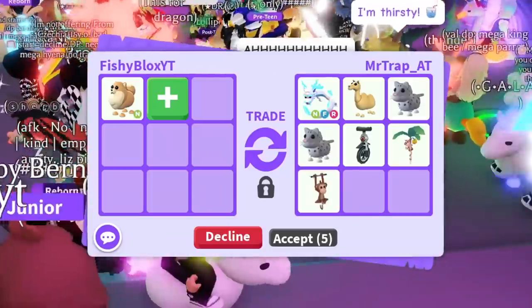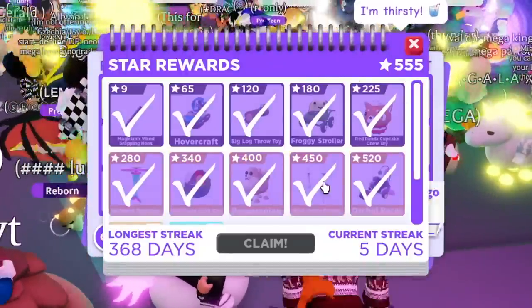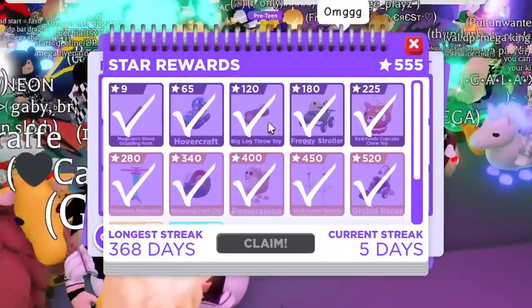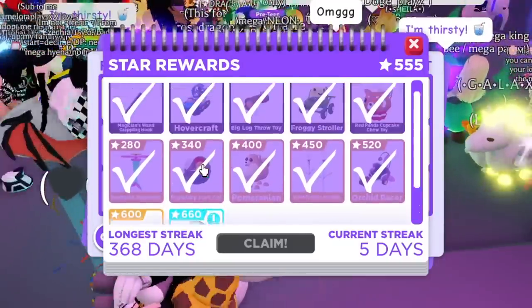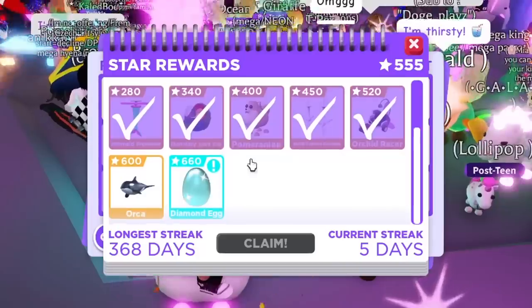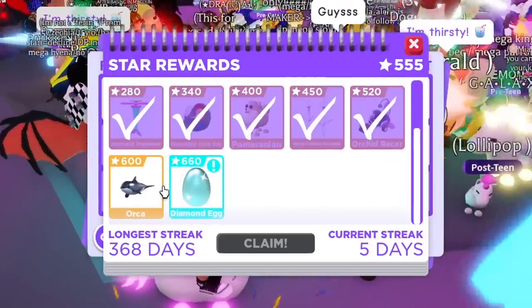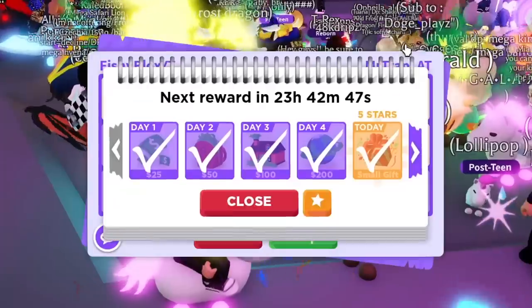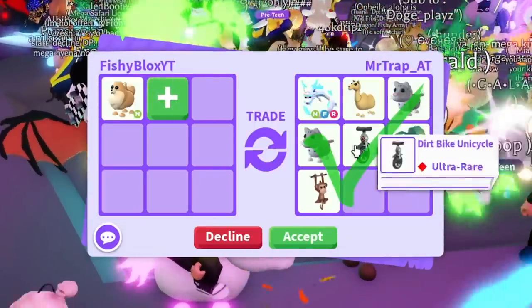Let me explain how you get the pomeranian and the orca. They just refreshed the star reward, so once you get to the diamond one there are new rewards and two new pets you can get — that's how you get the pomeranian and the orca. I had a streak already so I got the pomeranian, super close to the orca.